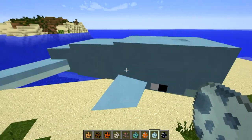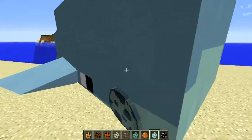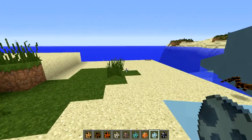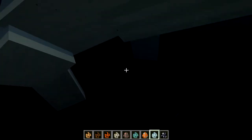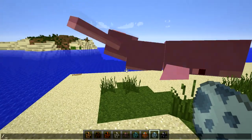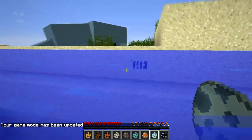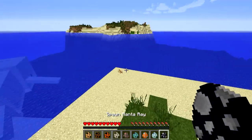All right, so the whale — let's go ahead and spawn this. Whoa, there's a beached whale! He's a passive mob, very huge. Let me spawn him more out in the water. Switching to game mode zero — yeah, he's passive, just roams around the sea.